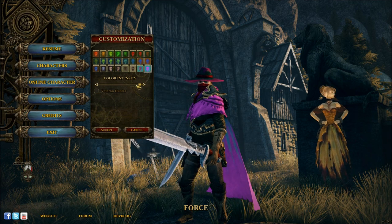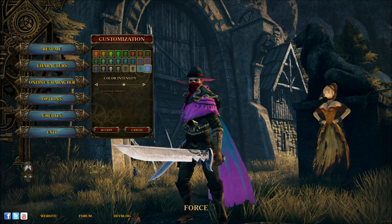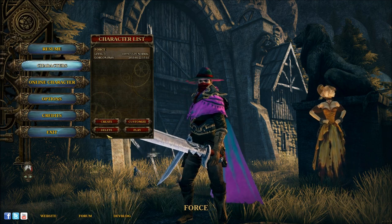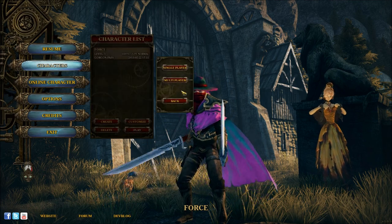As you can see, you can choose the intensity and a combination of colors. That is actually kind of really funny. Yeah, let's go with that — it looks great. So here is Force, our Van Helsing character, and let's jump into the game starting off with a lovely cinematic. Single player is my option.